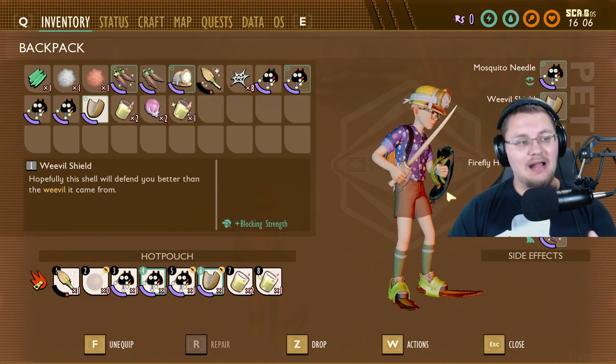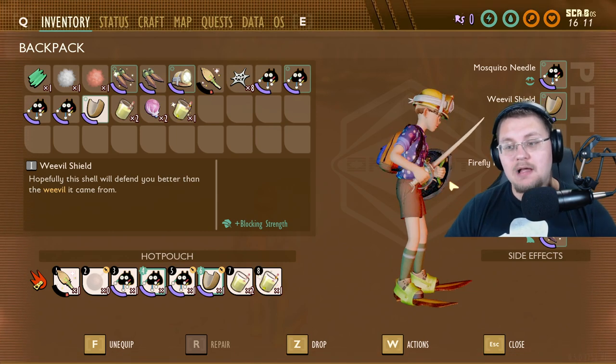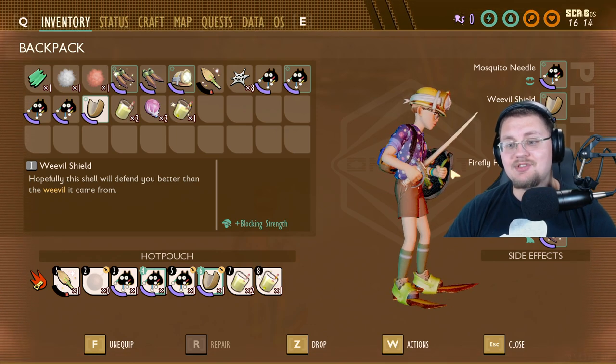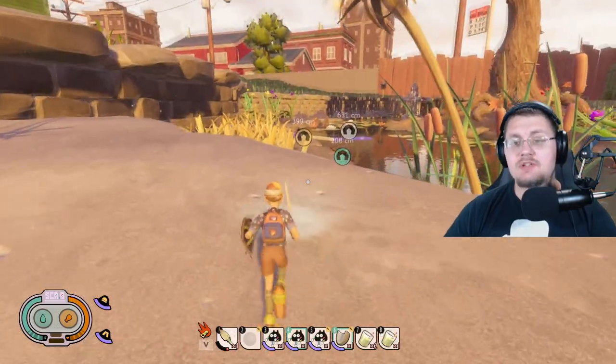Right now you cannot actually craft this in the game — you have to spawn it in using console commands. But just by looking at it, I'm going to guess it's probably going to be one or maybe two weevil shells, a couple woven fiber, and some sap in order to make this — that looks to be about what it'll take.